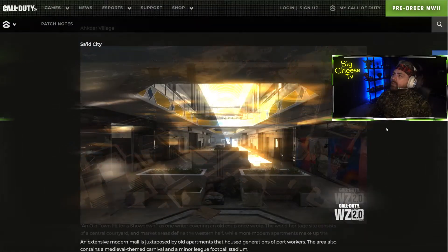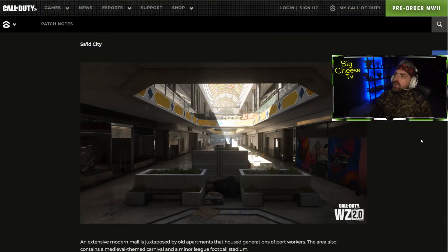Saeed City looks like a mall basically. It might be located within Al Mazra city or be its own separate city. There are going to be some cool firefights up and down the escalators, and hopefully in and out of the shops — not just a single funnel corridor. It looks like you can go into the shops, and you can probably get up on the glass roof and shoot down. It's a nice little filler area.